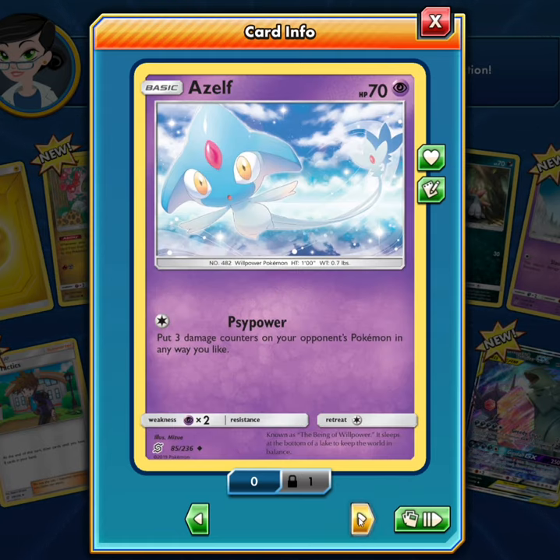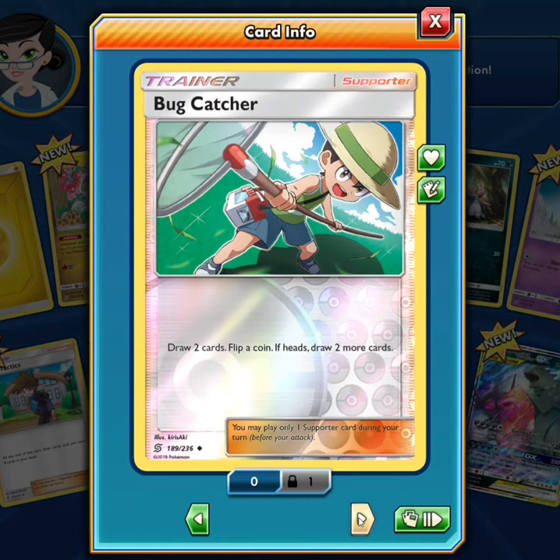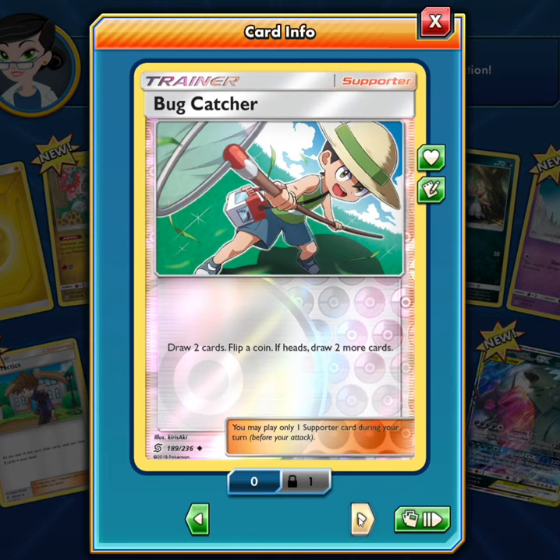Asleaf — I got a holographic one in my last deck. That's cool. Cresselina, welcome to the family. Never seen you before. Very cute. Bug Catcher — one of my favorite types of trainers.